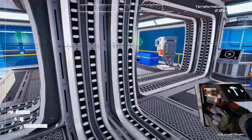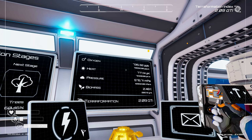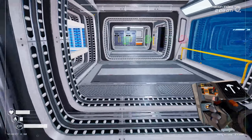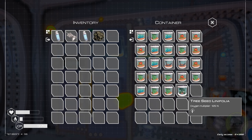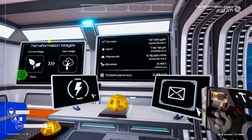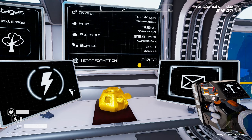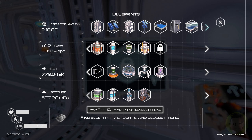Let's have a quick look at oxygen — it's going up pretty quickly. We've done that one, so we can put that tree seed over there. Is that where we're putting all our tree seeds? Down here — yes, that's where we're storing them. We need another tree bark and another mutagen for that. Terraformation pressure is probably something we need to look at as well.